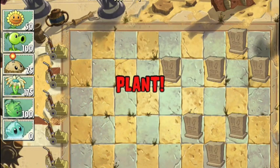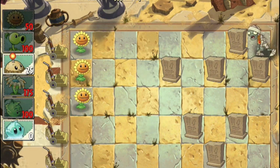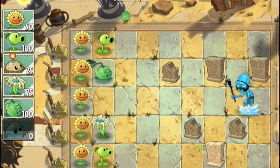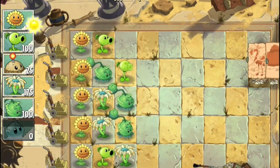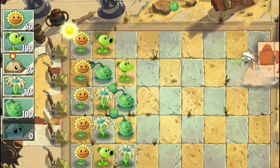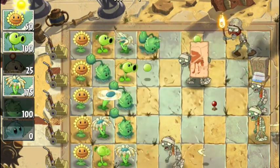So the basics are the same. In each level you plant sunflowers to collect sunlight, use that sunlight to plant plants and then use those plants to kill zombies. Different plants are effective against different zombies and there are loads of different strategies to experiment with and learn. In that respect it's no different from the fantastic original and just as much fun.